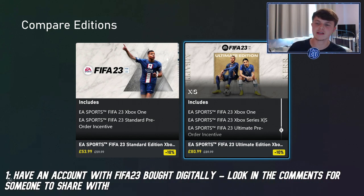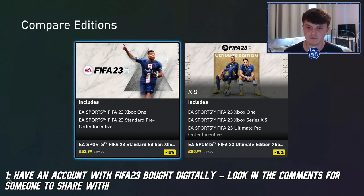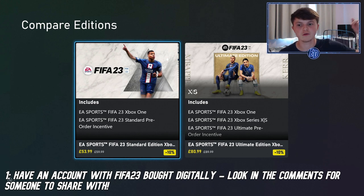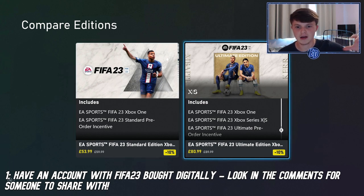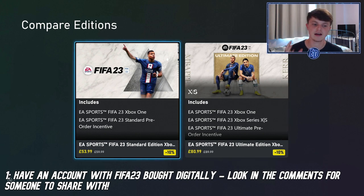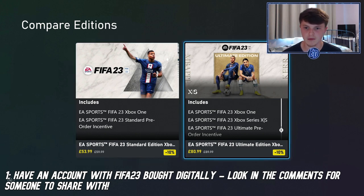The first step is getting access to an account that owns FIFA 23. That could be your mate, your auntie, uncle, or cousin — the key thing is that they've digitally bought it. This is the Xbox Store here; it might show as a pre-order right now, but from end of September onwards it'll show as 'buy'. You can also look in the comments to swap games with someone.